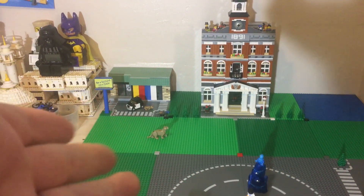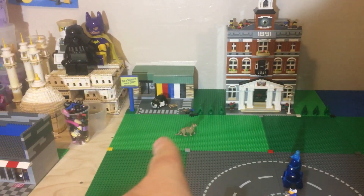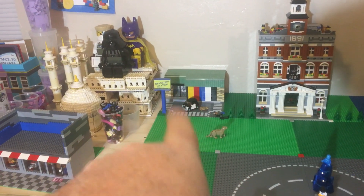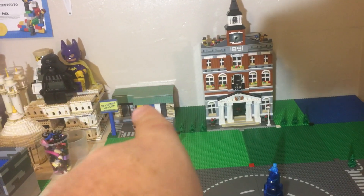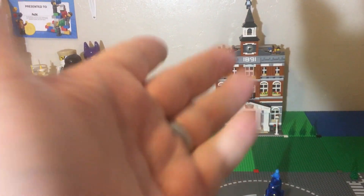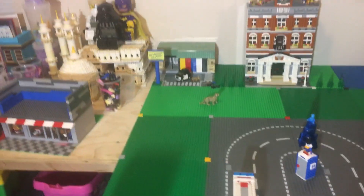And then a flower garden, or trees, or flower garden and trees — I'm going to have to figure this out. This is a quandary for me. I fixed it by putting water over here. Maybe I'll move Clutch's store and put water over there, and all of this will be the town hall compound. Nailed it. Clutch, you don't mind.